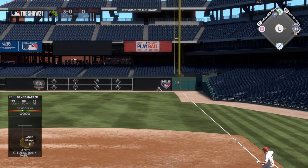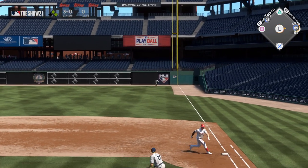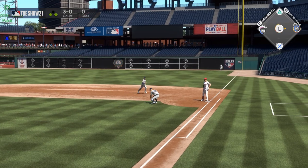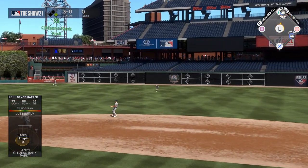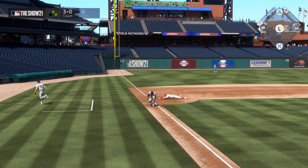Now you want to tell your guy to stay at first by hitting the button that corresponds to the first base bag, which is circle on PlayStation and B on Xbox. On a slow hopper to right field, anybody running to second where the ball is hit to shallow right only has a decent shot going to third.